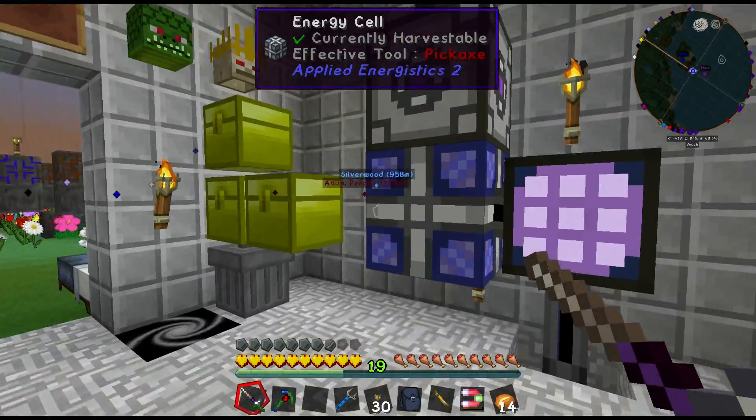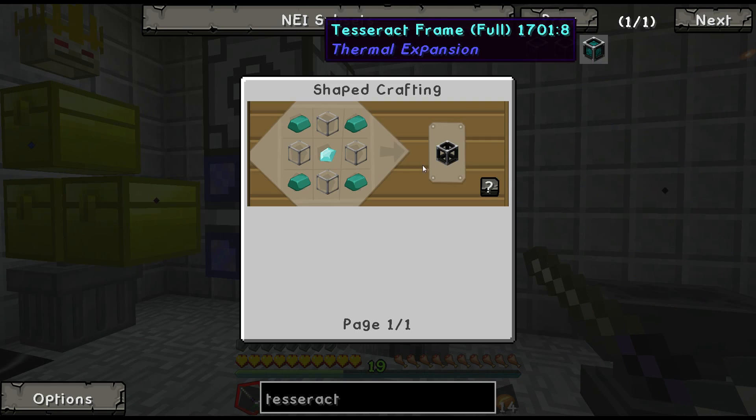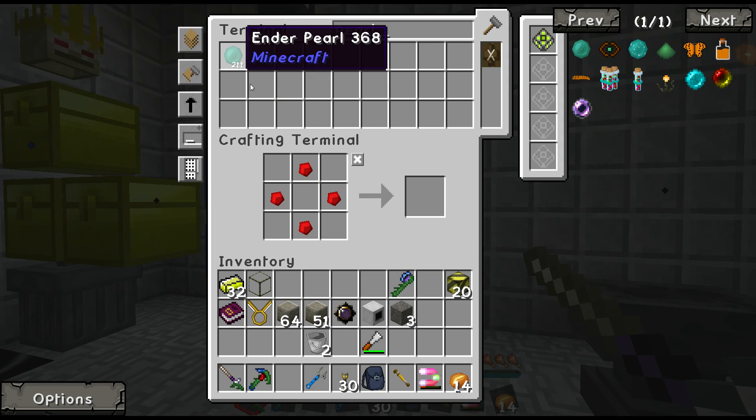Now we need a tesseract. First we need tesseract frames, which need more enderium. Take a stack of this.